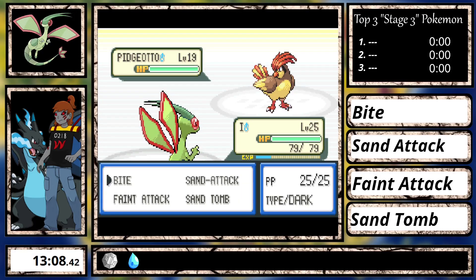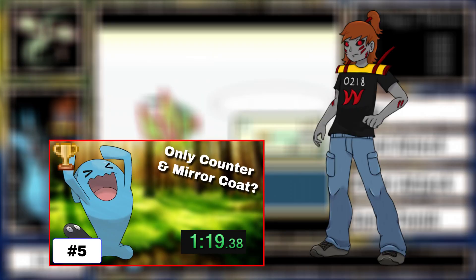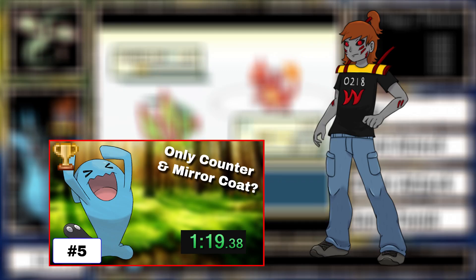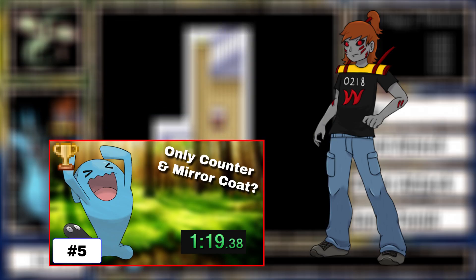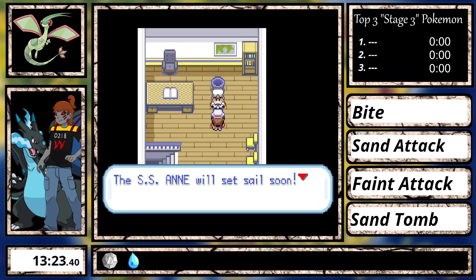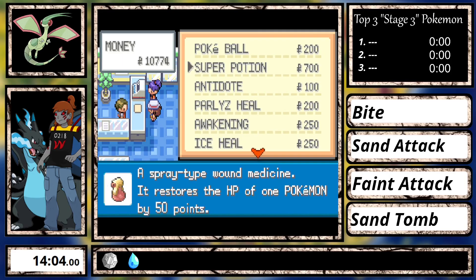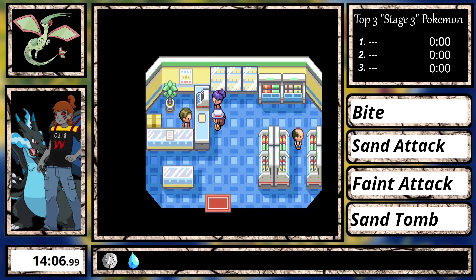Rival 3 is generally pretty easy no matter what you use, unless it's something dumb like Shedinja or Wobbuffet. Speaking of Wobbuffet, I have a special video coming out for it pretty soon, so keep your eyes out by pressing that subscribe button. With that plug out of the way, I get the HM for Cut, heal for free on the SS Sand, buy Super Potions and Repels, and go fight Lieutenant Surge.